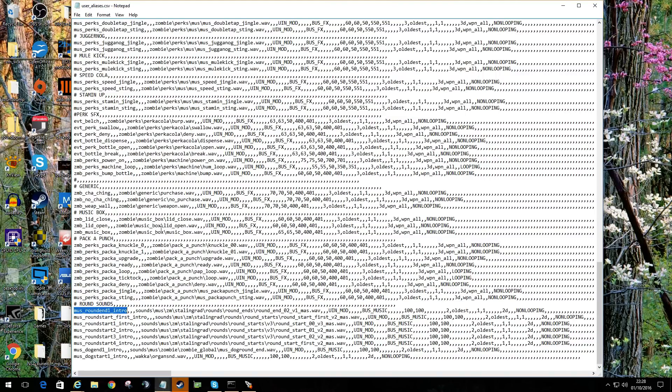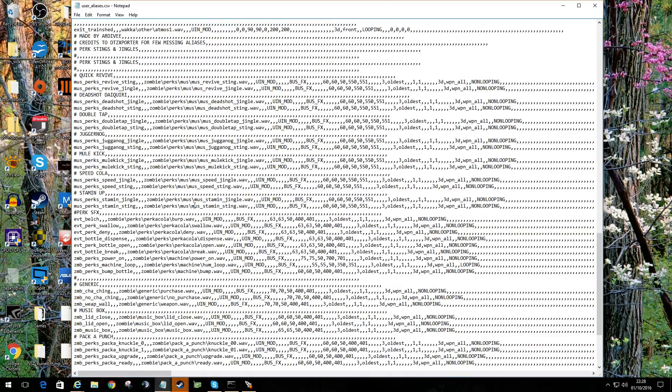I'm going to be changing a lot of these — such as when you go up to something you can't buy, it makes a default noise, and so on. Even down to breaking open the bottles and everything else. The rule in this file is you can add them — it's really easy.